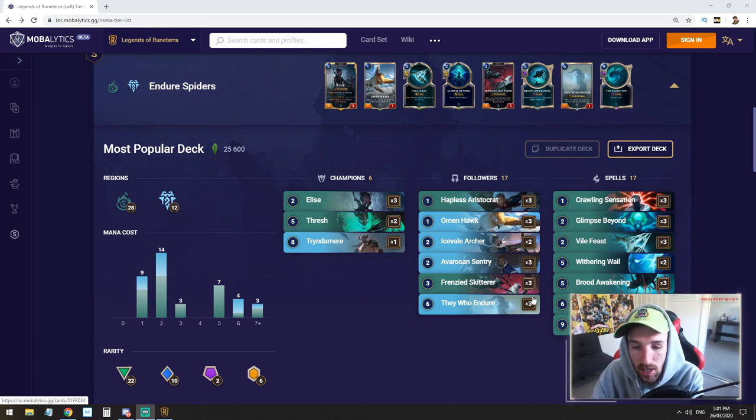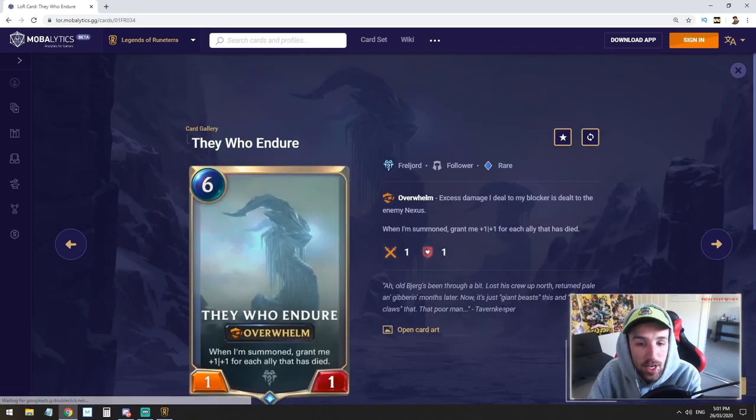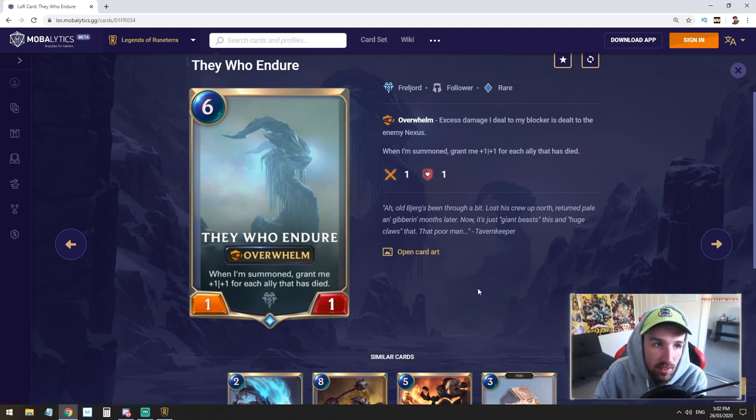Some of the more interesting cards are Thresh and Tryndamere. Thresh is a pretty powerful mid-range card. If you can find it to level up, you're going to find a lot of value from it, and sometimes you will pull out a Tryndamere and slap them in the face. You'll see an example in the game coming up very shortly. We run the Freljord side of things so we can play They Who Endure. Very strong mid-range card — what turns this deck from an aggressive deck into more of a mid-range deck. This card is bonkers. I'm surprised it's that easy to level it up and go to a high attack, high HP minion that you can just straight up end the game.